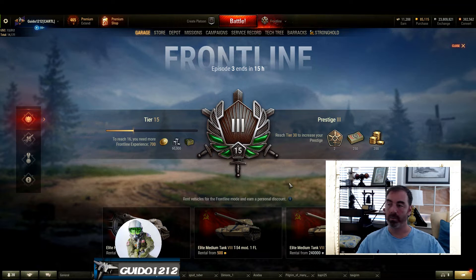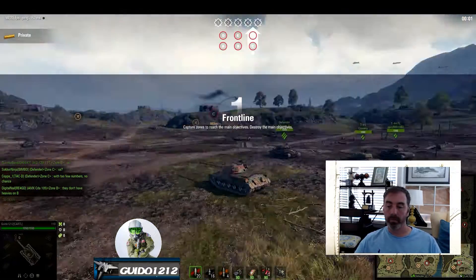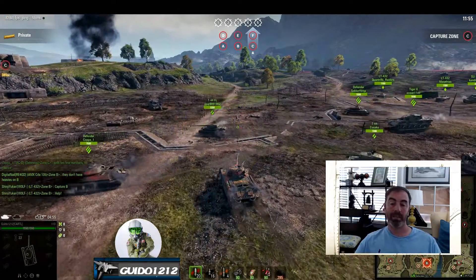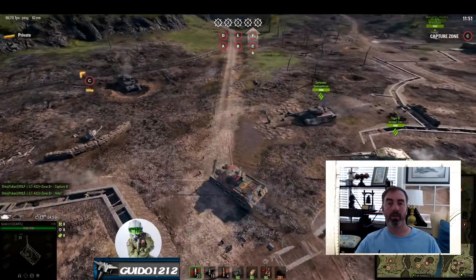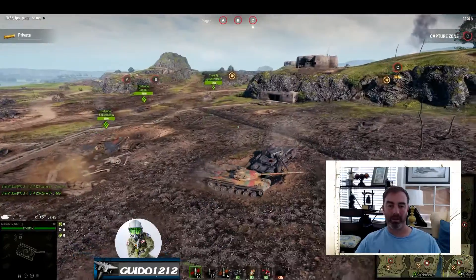I'll show you some gameplay on a really silly game. We are actually attacking - you can see I'm over on Zone C, on the right side, on the east side of the map. This is in no particular order. If you're defending, you're at a disadvantage automatically. It's very difficult to win on defense in Frontline, so it is imbalanced as far as that goes.